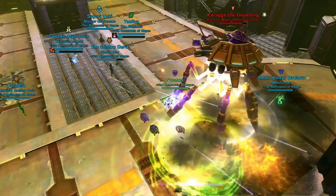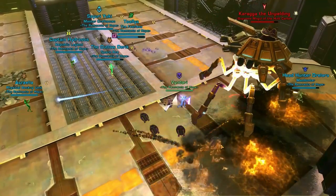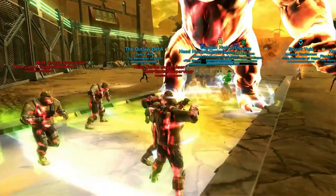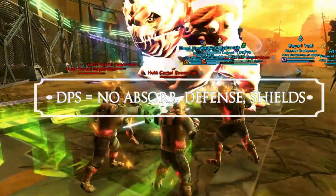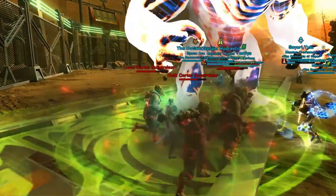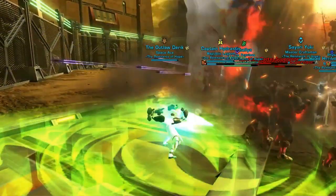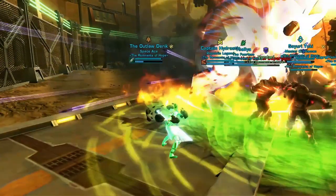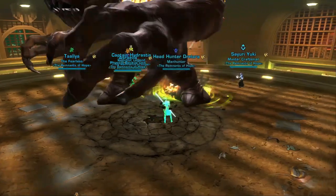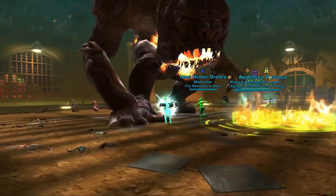DPS also puts stats into Mastery, Power, and Crit, which mostly result in more damage. Use Bant's numbers to see what an ideal combination is for your class. DPS do not need to invest in Defense, Absorption, or Shields — if you see modifications with those stats, they're for tanks, not you. DPS also do not need high Endurance pieces. If you have a choice between something with higher Endurance or higher Crit, Power, or Mastery, always pick the one that will help you do more damage.